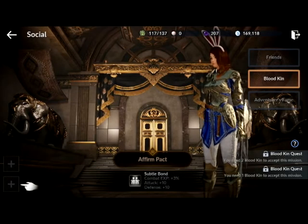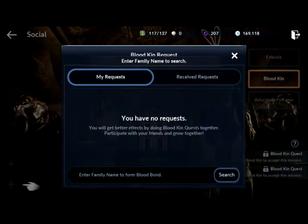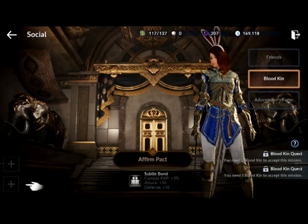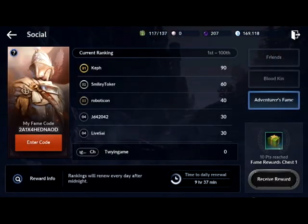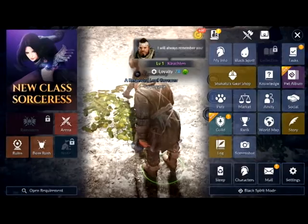This is your blood kin. I have no requests — I'm not good enough here apparently, and the arrow just keeps pointing it out: you're not good enough. And then this is your adventure fame. Now that we've checked Social, we'll go to Guild.